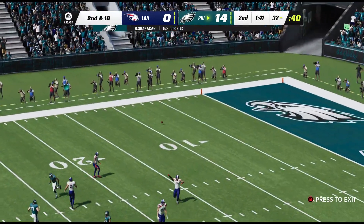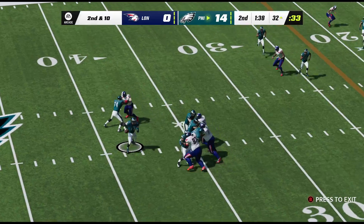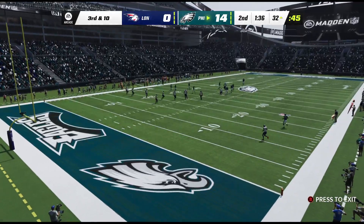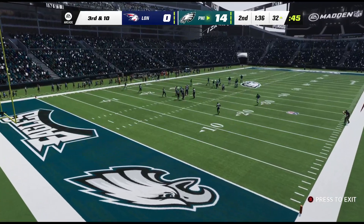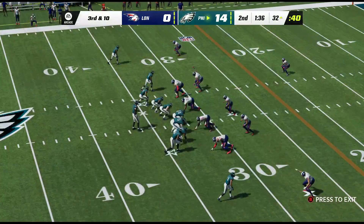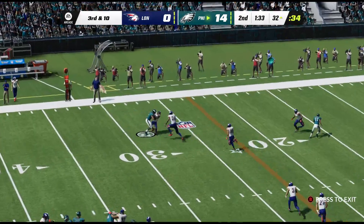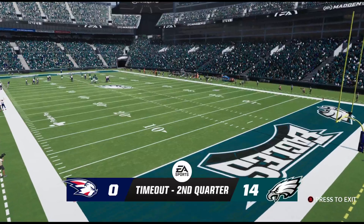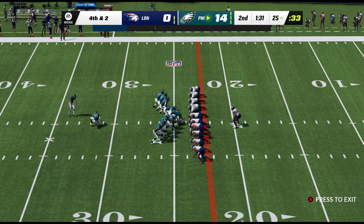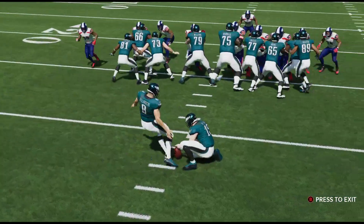They'll come out throwing here to start the drive. His throw incomplete. Here's second and 10 from about the 32. They'll set up to throw. The chance of wasting this great starting field position is a real threat. This is third and long. He'll look to throw, and his bid for the first down comes up short as he's tackled at the 25. On comes the field goal team for Philadelphia — from the left hash, a 42-yard attempt. And this one is right through, extending their lead even further.